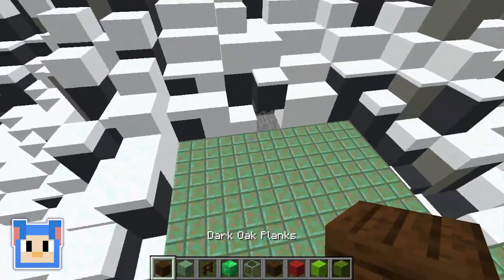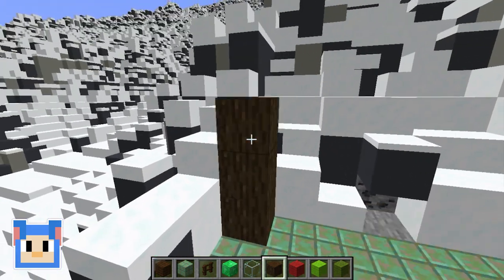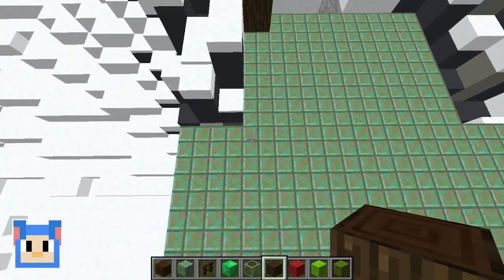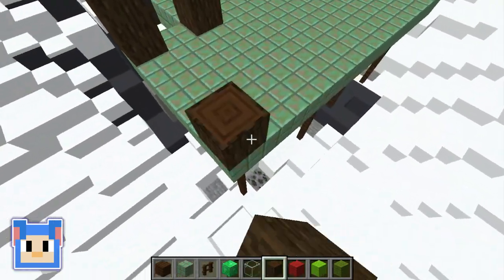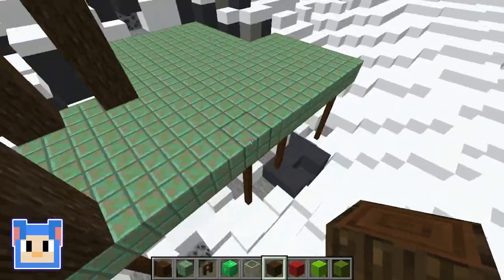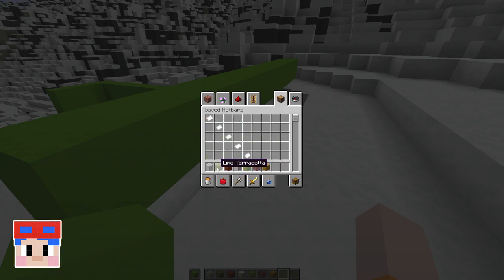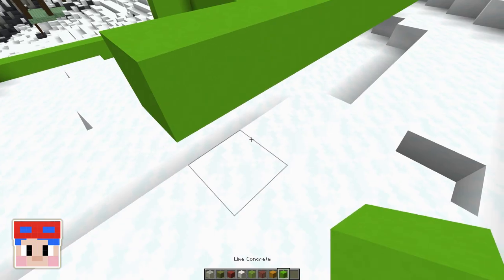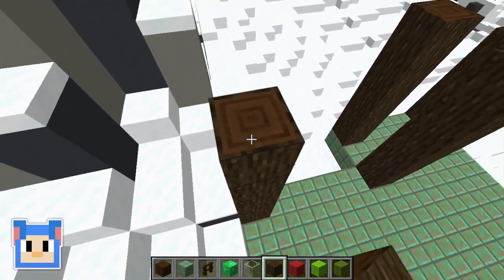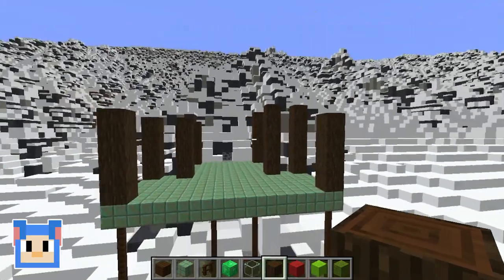We'll start building up the walls. We're going to put the edges with this oak log. So what kind of blocks are you using right now, Jack? So far I'm using what I think is like lime terracotta or something — this might be lime concrete. Ooh, bright green, very nice. Lime concrete. How about you? I'm using a dark oak log right now. Oh, that kind of woodsy feel? Yeah, just a little bit. It's still going to have the stereotypical holiday colors, but this is where I'm starting, to get out the base.